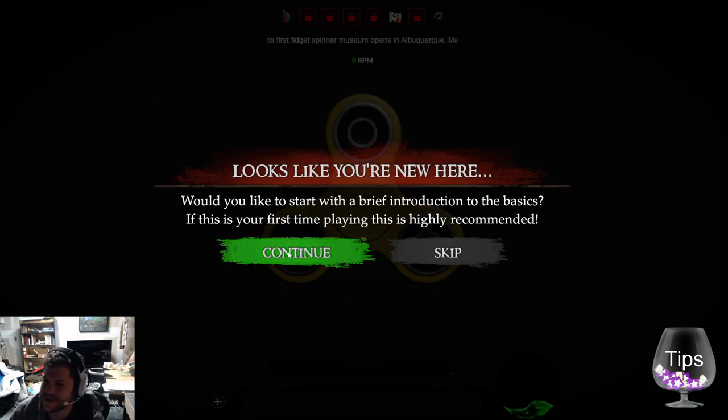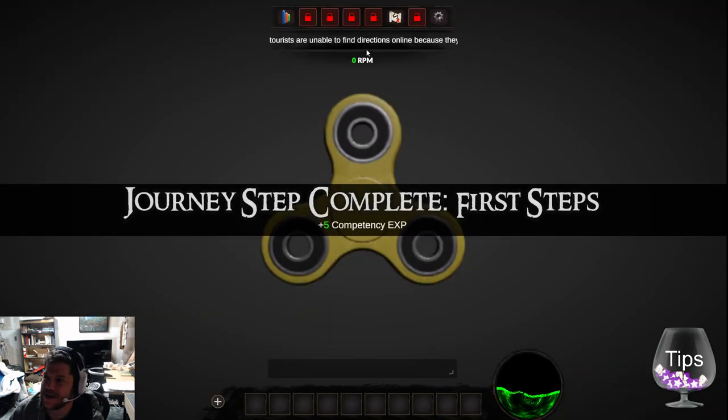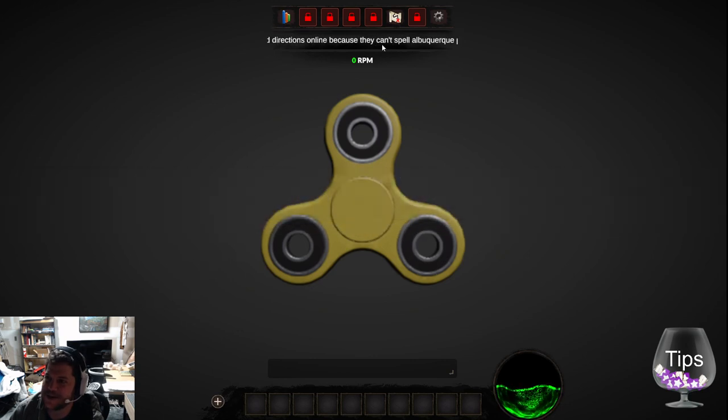It looks like there's a brief introduction of the basics recommended for first-time players. I'm going to skip that because I know the basics. I like that there's a little ticker up here. The flavor text is great — 'Despite this, the museum has been a roaring success. News: fidget spinners have a comeback. Thought to be a irrelevant fad, somehow relevant again.' I love this.